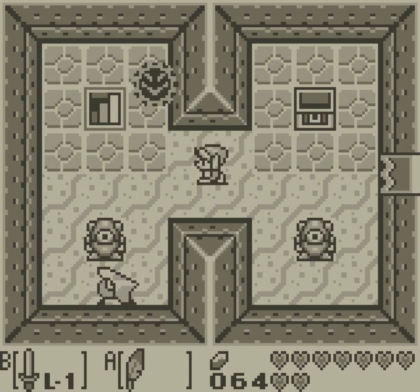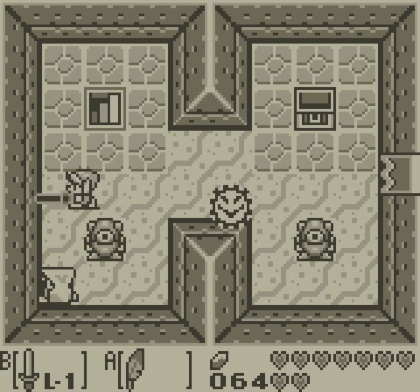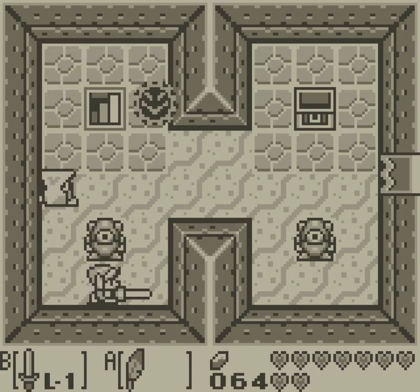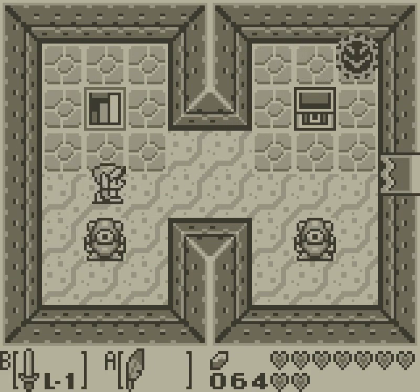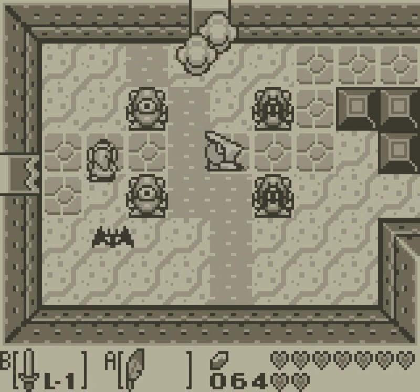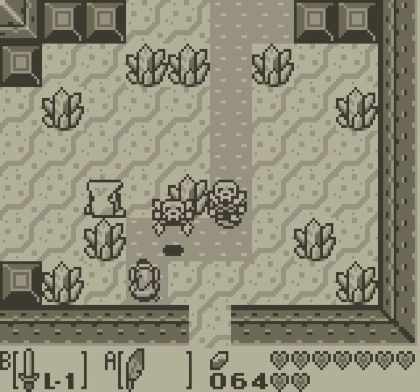If you can, try to get a spin attack on these guys, because they're a little bit annoying. They have weird hitboxes — you have to pretty much be right behind them, otherwise you just hit their shield every time. Now that I got a key, I can finally move in an upward direction. Verticality. Finally.